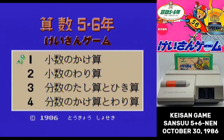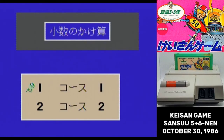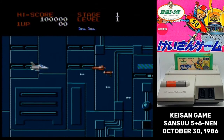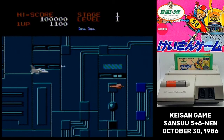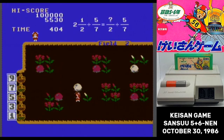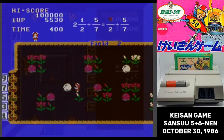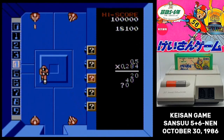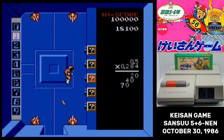Here's the thing about Kisan game Sansu Go to Rokunen. I got it solely to check off the box. So after I got it, I popped in the system, turned it on to see if it worked, and then put it away. So this is my very first time playing it. Not that many people would want to play a calculation game for 4th and 5th grade math, but after the 4th grade version wound up having a semi-decent minigame in it, I thought maybe there'll be some fun to be had in this one. I was so, so wrong.